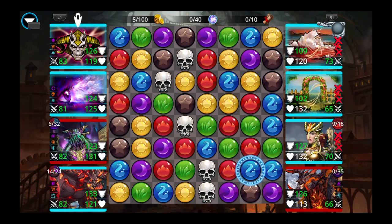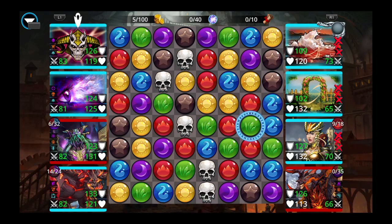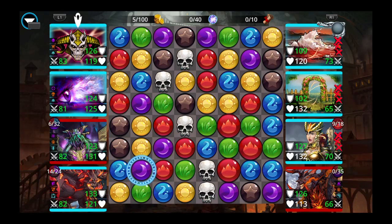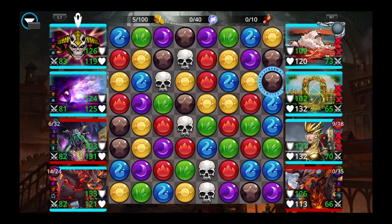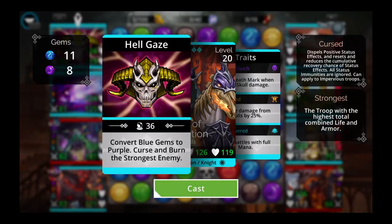Turn to purple, turn to purple — there we could get an extra turn on the next turn. And that's what I am going to do — use Herald of Damnation to secure our next move. He kicked air.